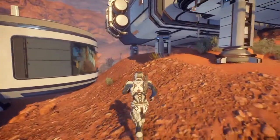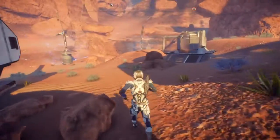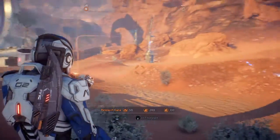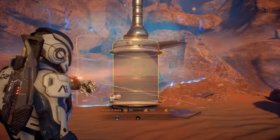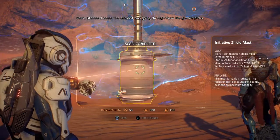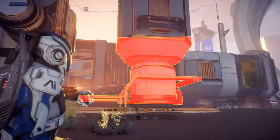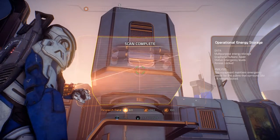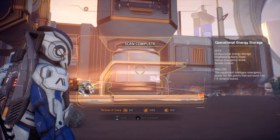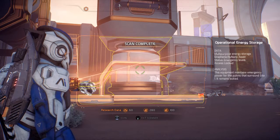Our suits protect against radiation, right? Site 1 contains shield masts to dampen the contamination — but going outside the perimeter would not be advised. I want to scan something back this way. These shield masts are protecting against the radiation but wearing out fast — the outpost was going through them like crazy. Operational energy storage — multipurpose graphene storage — maintains emergency power for the pylons surrounding Site 1. It remains locked.